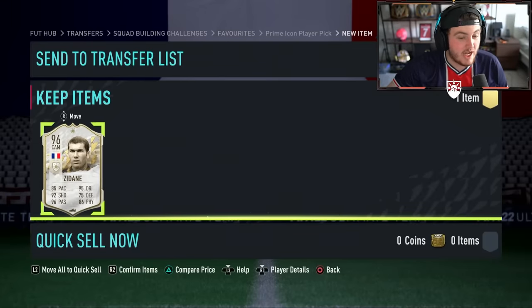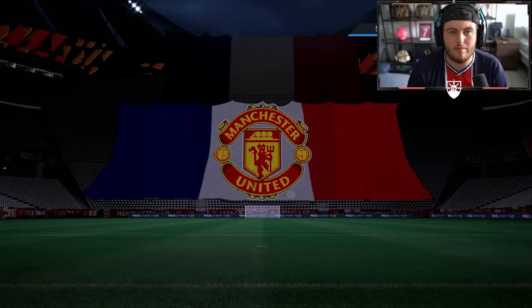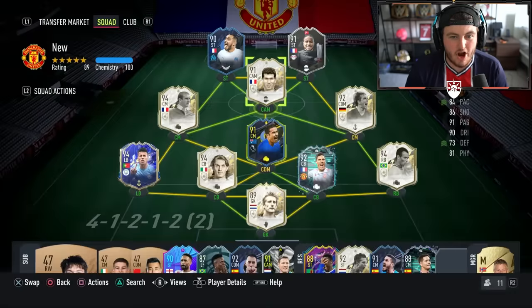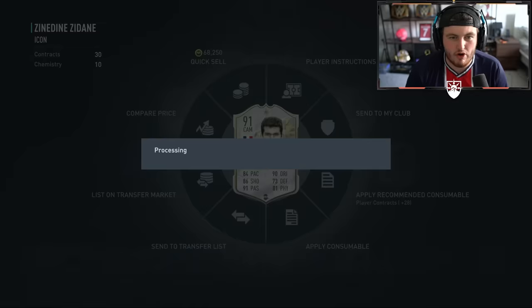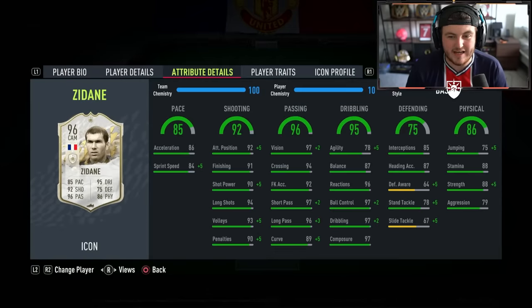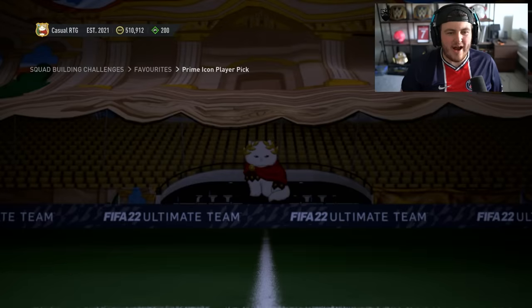I'm not kidding — it fits literally perfectly into my team. I just need to change channels back to my monitor. I'm on 12 million coins, I can go buy moments of that if I want to, but untradable players just have a much better feel for me. This card I've had since the start of the game — 455 games played — goes straight to the transfer list. Prime Zizou goes literally perfectly into the squad. I am so happy about that. Let's go!